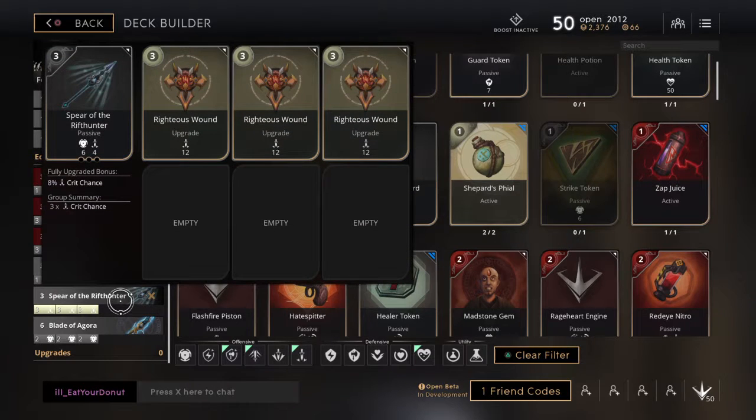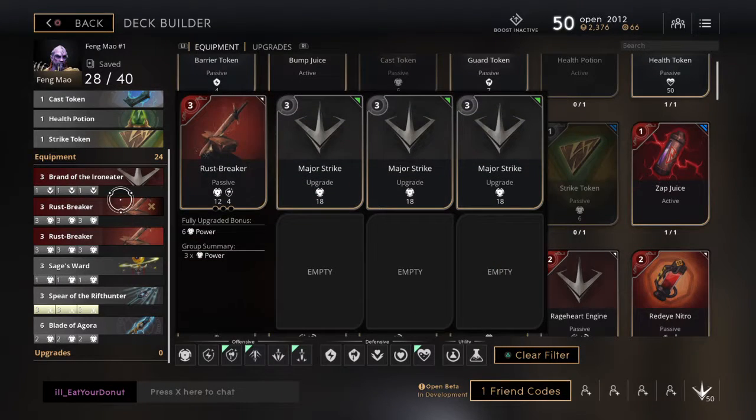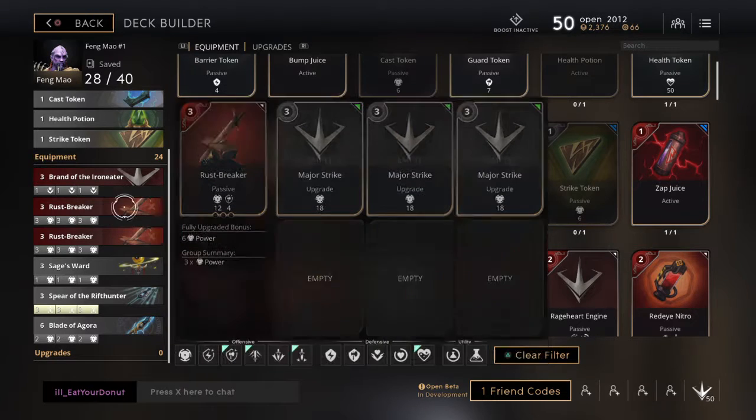And then the next one I'll do a spirit of rip hunter — it's a 12-drop too, just all crit. And then the next one are the 2 rust breakers, doesn't matter which one you pick, they're both the same, just all got damage and 2 and 2, nothing too special.